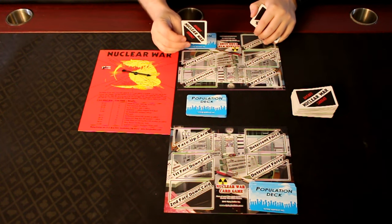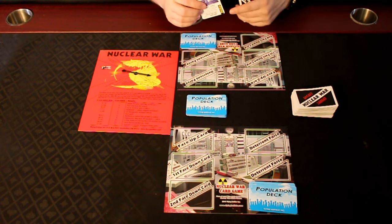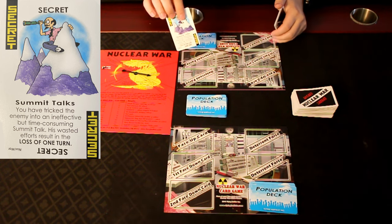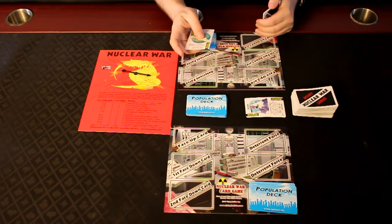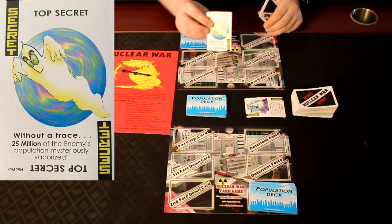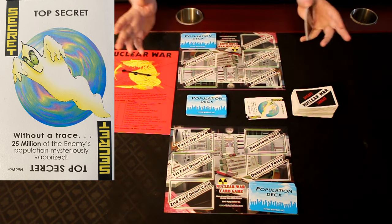On your turn, if you have a secret card in your hand, you must play it and then follow the instructions on it. Like this one — the Summit Talks — it says: 'You have tricked the enemy into an ineffective but time-consuming summit talk. His wasted efforts result in a loss of 1 turn.' So they would lose 1 turn. You would continue playing these — like 'Without a Trace': 25 million of the enemy's population mysteriously vaporized. So you choose an enemy and they lose 25 million people.